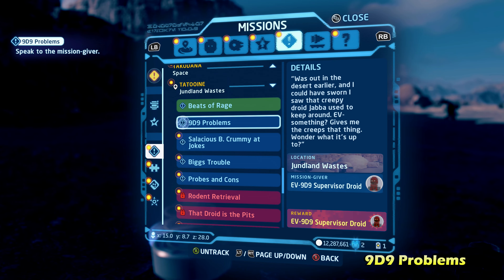Once you talk to all five characters, Salicious Crumb should then talk to you, and that should complete the side mission for Salicious B. Crummy at Jokes.